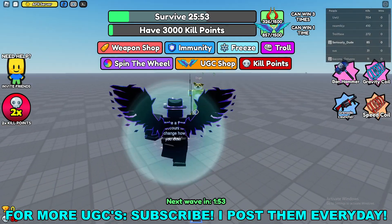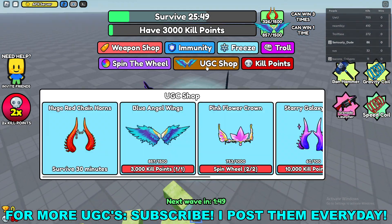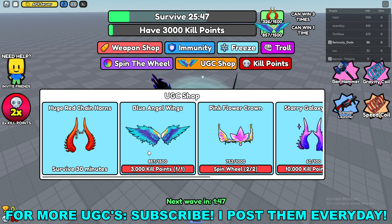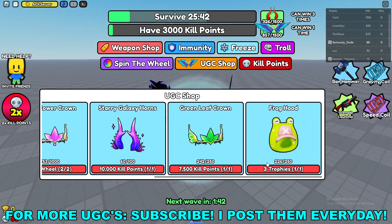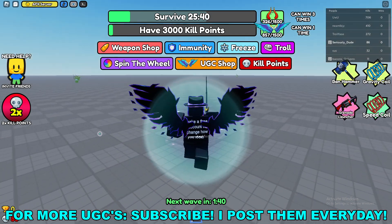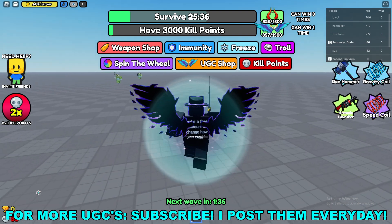Once you're here in the game, you'll see there's a UGC shop at the top of your screen, so you want to go ahead and click on that. If you've scrolled all the way to the end, the froghood requires three trophies to buy it, and you'll see your trophies all the way down in the bottom left of your screen.